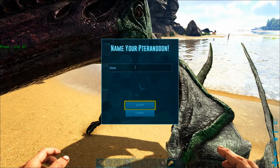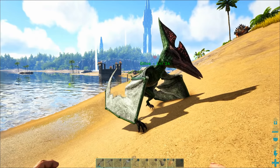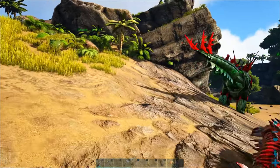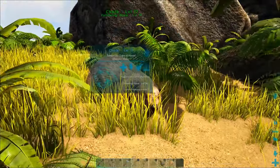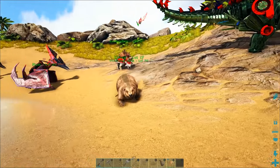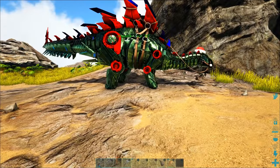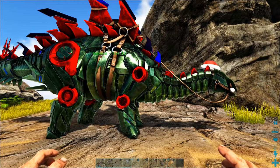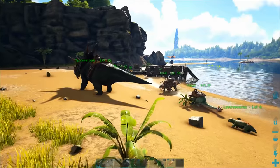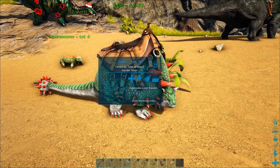Our female Pteranodon — a cool green color — we are going to name Olive, which was suggested by Lord Veximus. Thank you all for your name suggestions! If your name wasn't picked, it's very likely a baby dinosaur will get that name once we start breeding. We're also looking to name a few other dinosaurs. Our Beaver is currently named Chuck, but if you have a better suggestion that's open. Normie the Stegosaur was suggested by one of our long-time supporters — that was a perfect name.